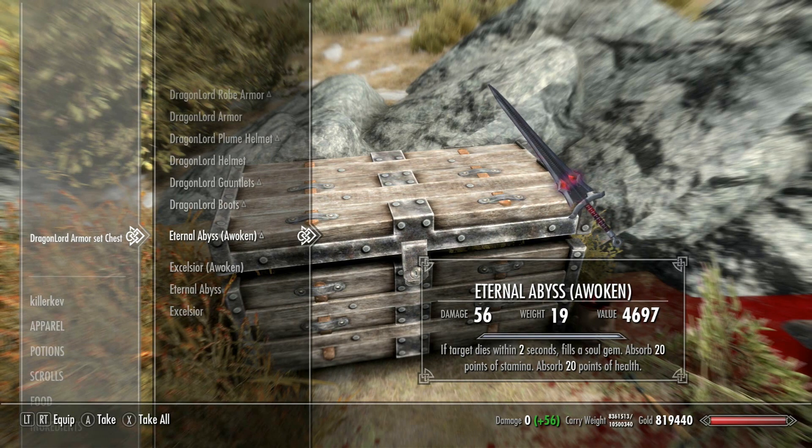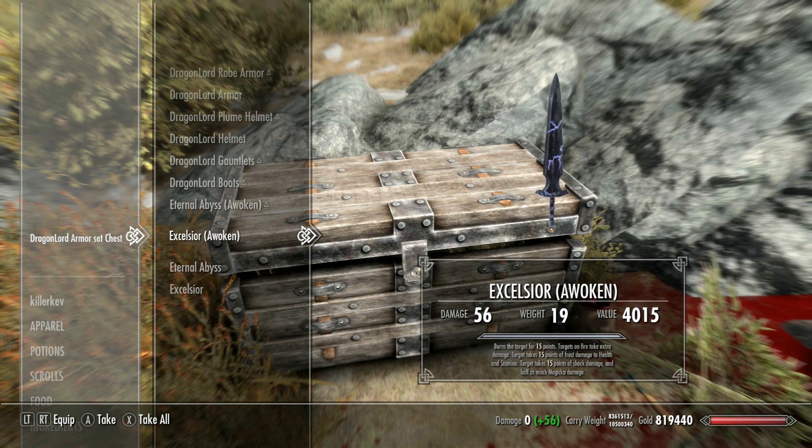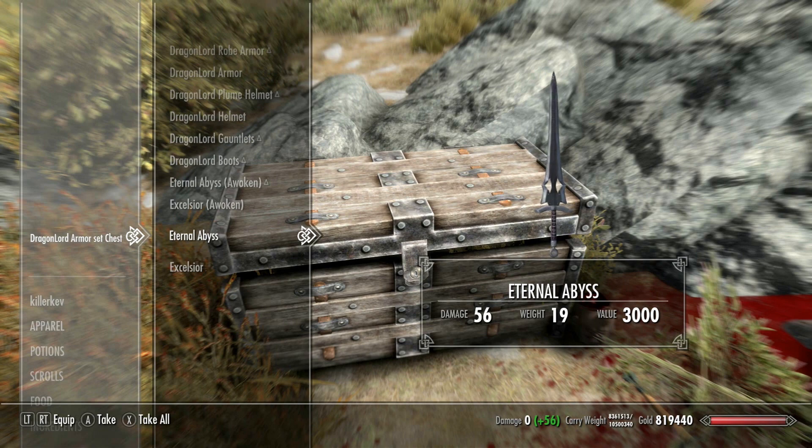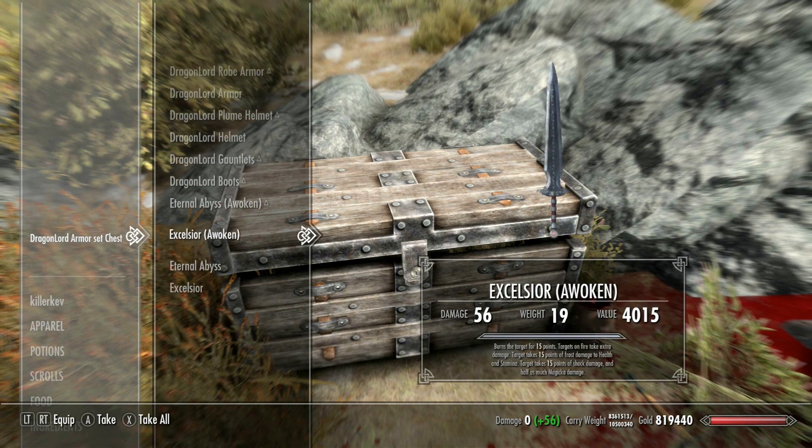You also get a variety of weapons. This is the Abyss Awoken edition, which is slightly enchanted. If the target dies within 2 seconds, it fills a soul gem, absorbs 20 points of stamina, and absorbs 20 points of health. My personal favourite burns a target for 15 seconds, target takes extra fire damage, 15 points of frost to health and stamina, 15 points of shock damage, and half as much magicka damage - an absolute all-round beast sword. There are also two standard versions if you don't want any enchants and just want a standard blade.